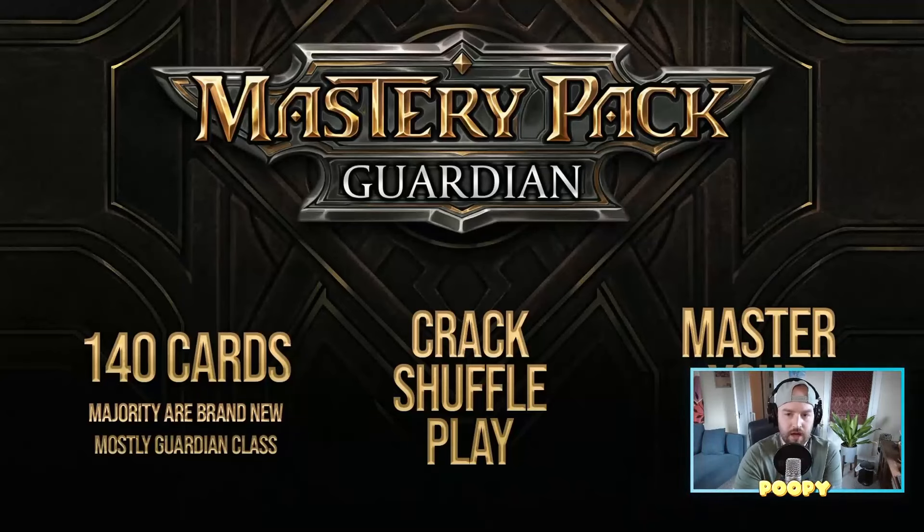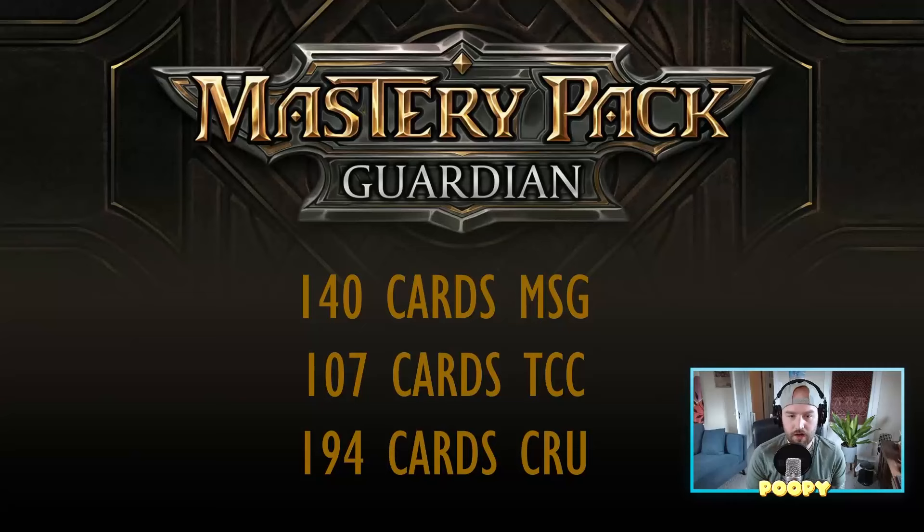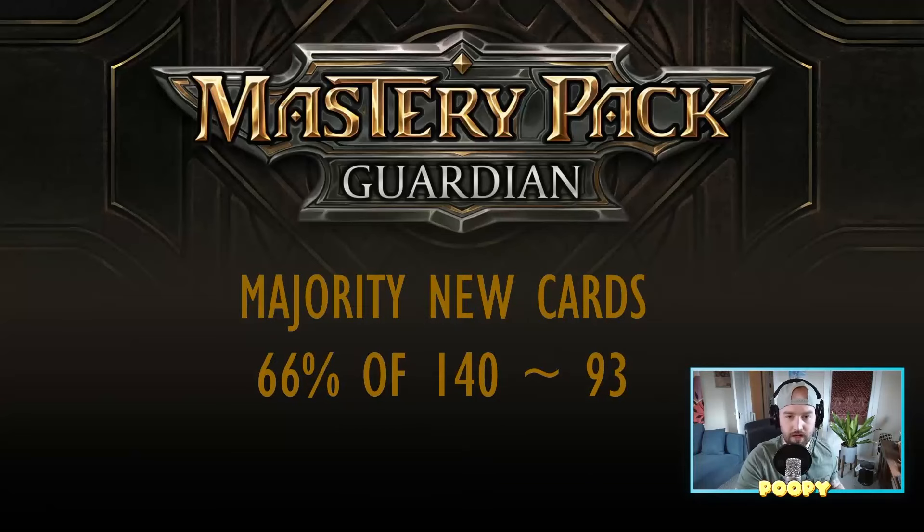I want to go into a little bit of what my speculation is as far as these 140 cards — not which cards specifically, but what the breakdown might look like. So 140 cards is in between the amount of cards that we got in the Round the Table Tolarian Community College product and Crucible of War. Crucible of War is the smallest expansion set, and Round the Table is the largest pre-constructed set. So we're falling in between those. We know that a majority will be new cards, so if we say that two-thirds of that is going to be new, we're looking at 93 cards.